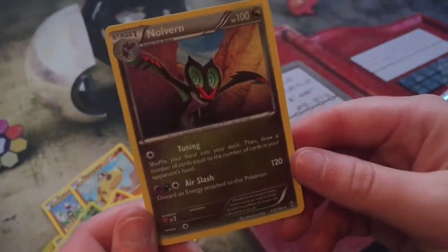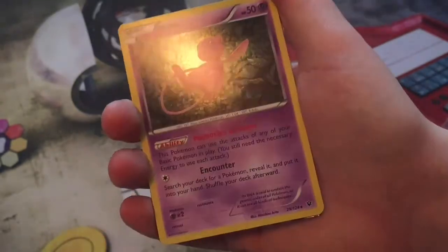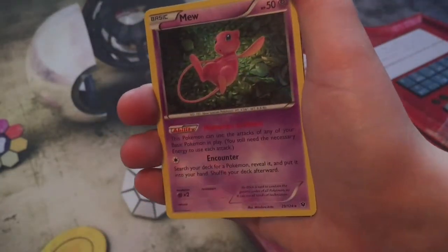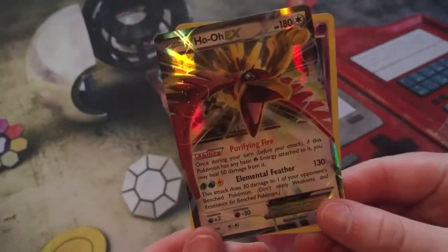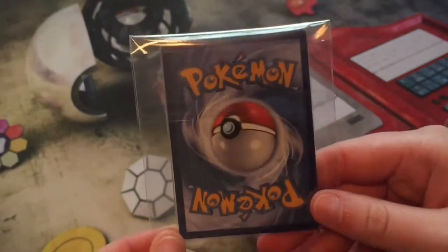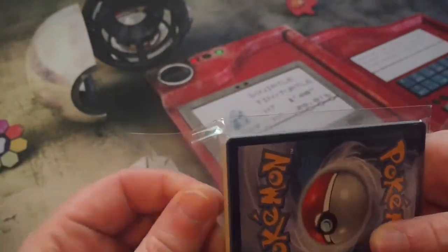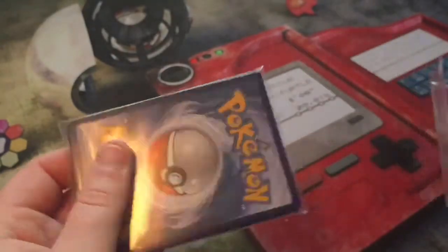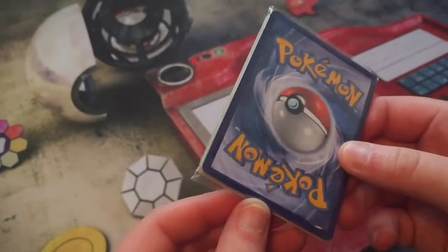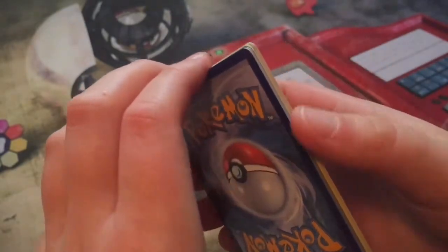From these eight packs we got a holo Mew — you can obviously see the shine — and a Ho-Oh EX. But we're not done yet, we have the mystery booster pack. It is their own brand, and it's in a tightly packed sleeve — not quite sure what's going to happen.